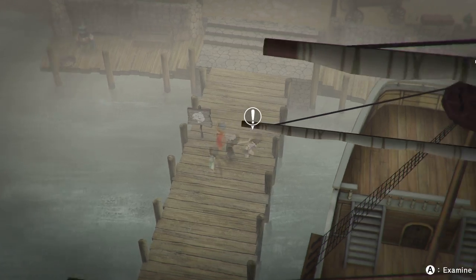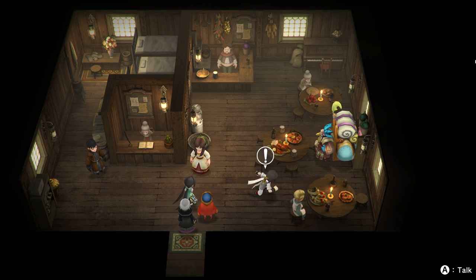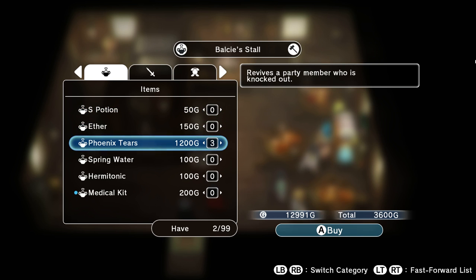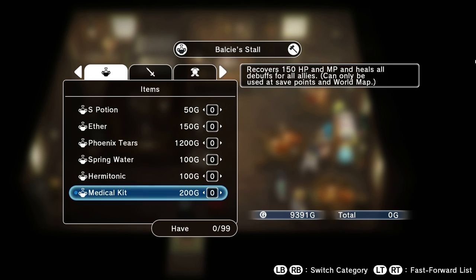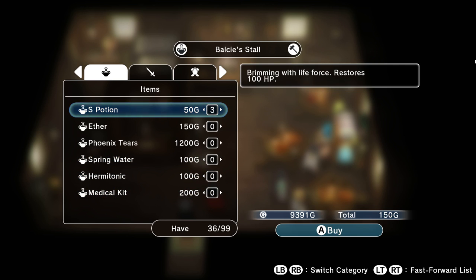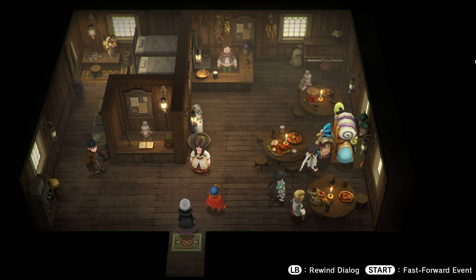Looks like most of the buildings have been explored. I'll have a quick visit back into the inn to see if anybody wants to say anything, then we're heading back south to the capital. A merchant — hello! Let's get some of those while the getting is good. Basic weaponry — I don't understand why that would be a good idea. That's not that amazing. I'll go ahead and get ten of those though — I guess that's better, for now.